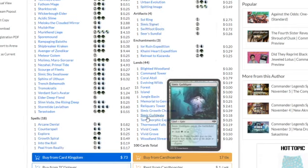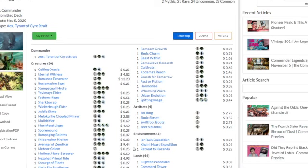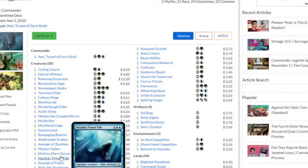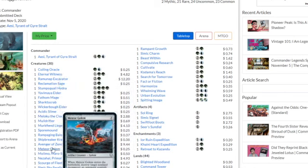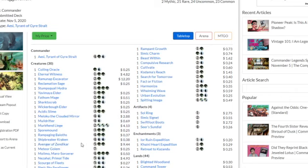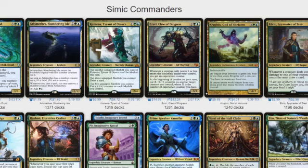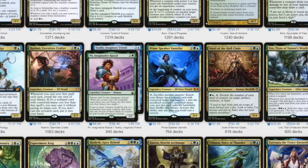It's definitely a bit better than the Zendikar Rising precons, and it's nice that it's at a low price point — not like other Commander products in the past which were around $60 or more depending on the MSRP. These ones are nice and budget-friendly for new Commander players, and even experienced Commander players can get a hold of cards like Avenger of Zendikar. Simic gets so many great cards, so it's just easy to build a Simic deck.